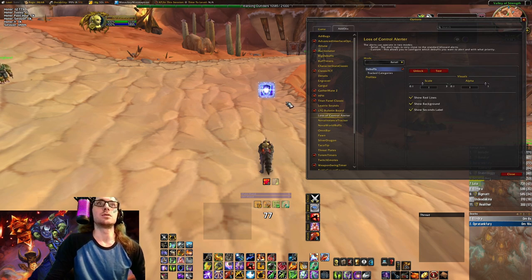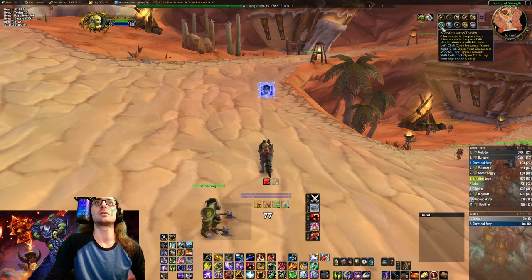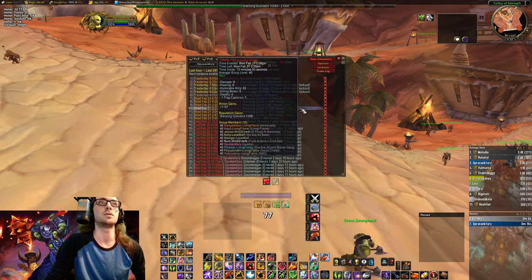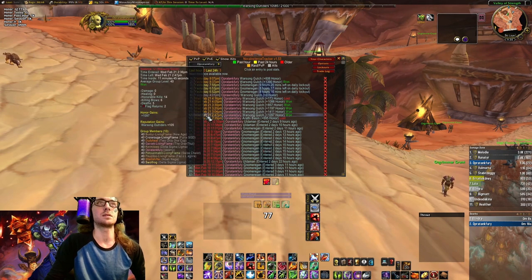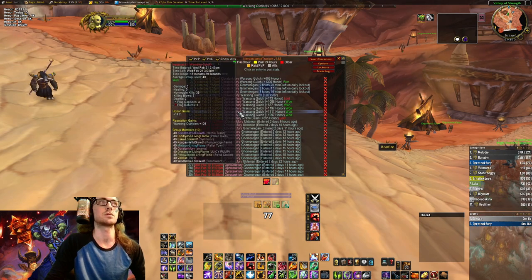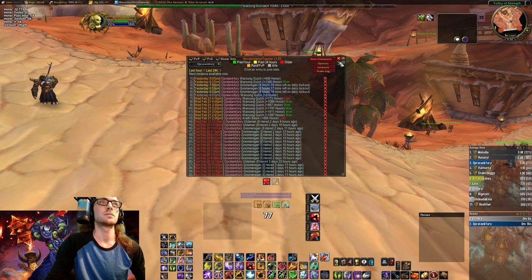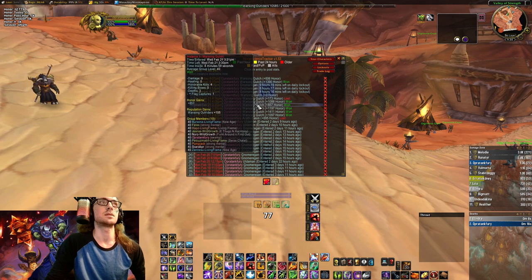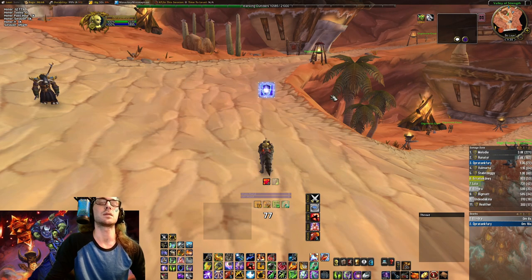Loss of Controller shows a huge thing in the middle of my screen when I have loss of control of my character. This is a PvP add-on. Nova Instance Tracker is for leveling and I do use it for PvP. Here you can see a loss in Arathi Basin, and then I won five Warsong Gulch in a row. It shows how much honor I gained per Warsong Gulch, reputation gained in each, and the time — how long it took. It's got a lot of information for BGs.